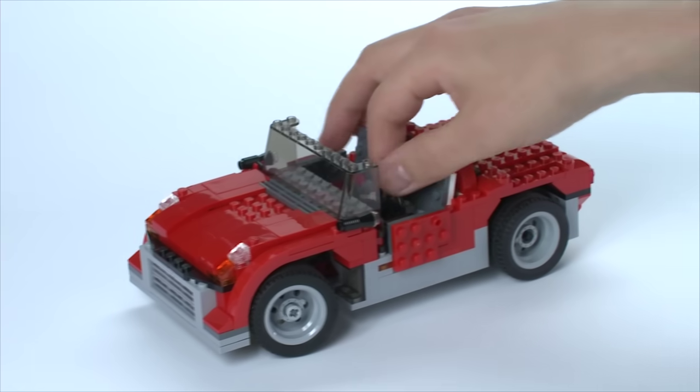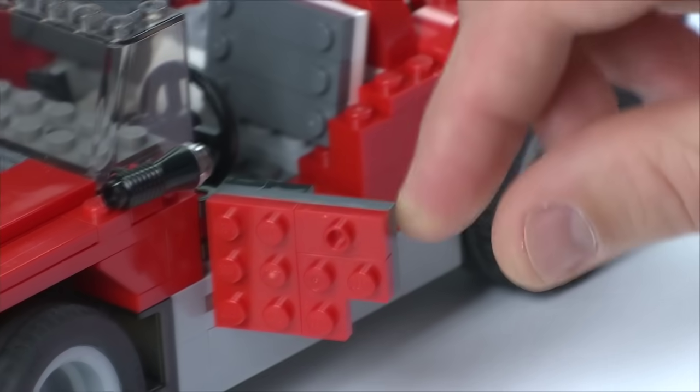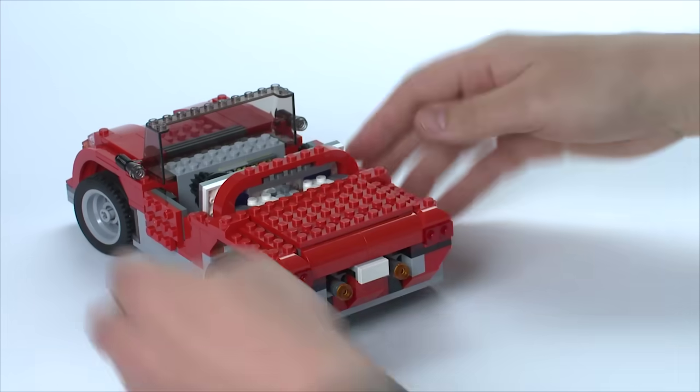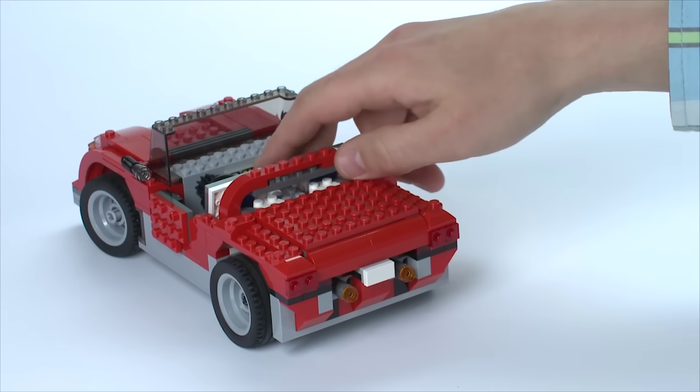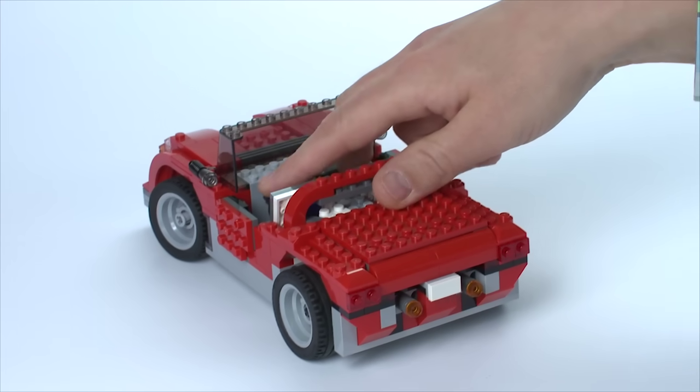From this set you can also build this cool sports car. It has steering from the steering wheel and opening doors. Also it has this really cool light function which is triggered by the gear stick. It's a really cool car because it drives really, really fast.